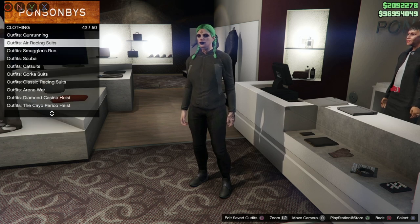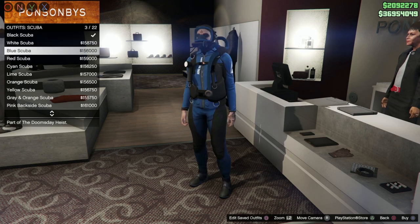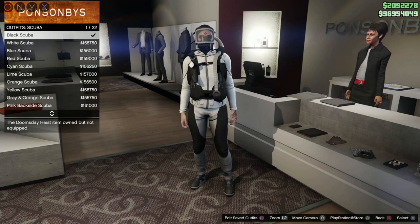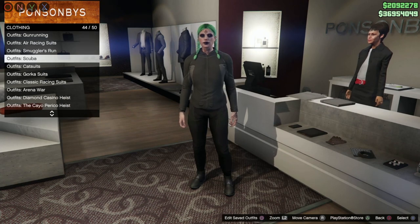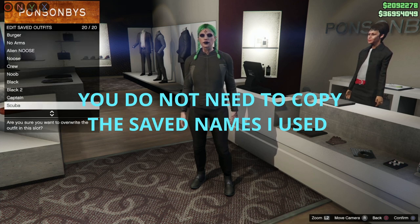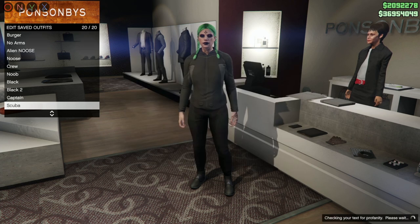It doesn't matter what color — just make your way over to any clothing shop and put on the scuba suit. You're going to need to save that as an outfit. I'm just going to put on the black one because I already have it, and then I'm going to save that as 'scuba.'